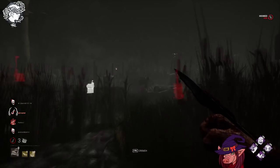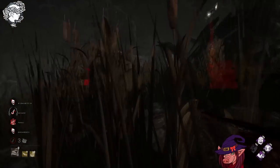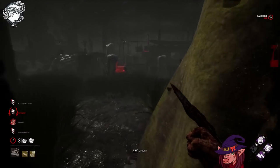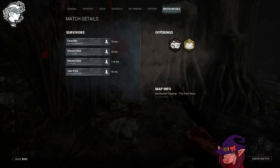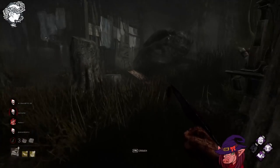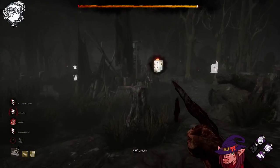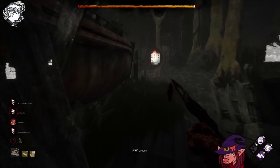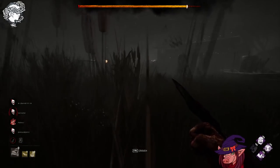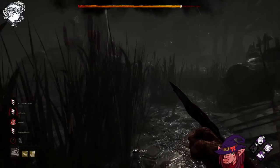Honestly, they spent so much time doing totems that round that I won - I feel like if they'd have just done gens rather than totems they'd have got out. That's not a hatch offering, that's a basement offering. I thought I heard the hatch open. I was looking at it for a while thinking it was the main building hatch and I realised it's the basement - the basement's in the main building. I find it odd that they picked the basement location and then still just spent the entire game out of the main building.